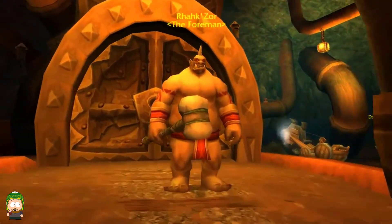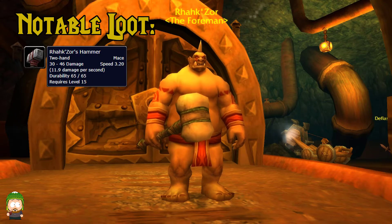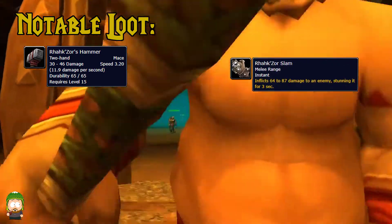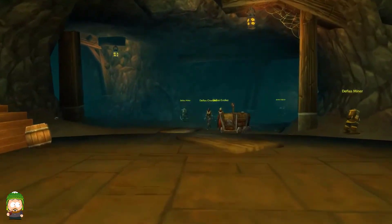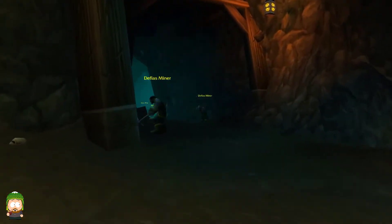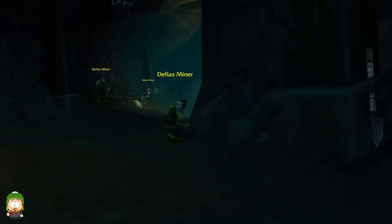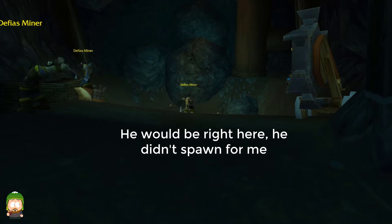The first boss we're going to come across is Rakhzor. He is only a little ways down the path, pretty close to the entrance of the dungeon. Rakhzor only has one ability called Rakhzor Slam, which is just a three-second stun. Other than that, it's just a tank and spank through the whole fight. Once Rakhzor is dead, you can progress through the doors he is protecting. If you go right, you will continue the dungeon. But if you go left, there are a few mobs and then you'll find the area where the rare spawn spawns.